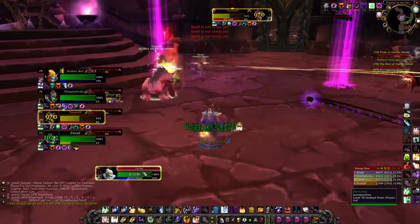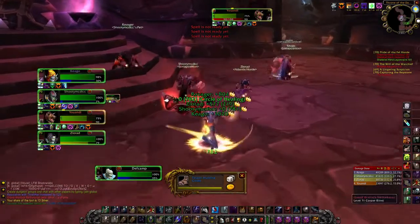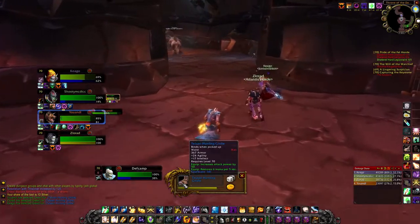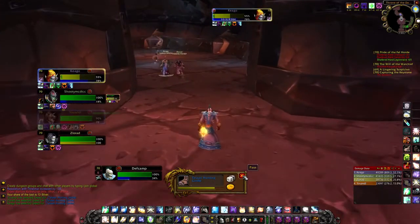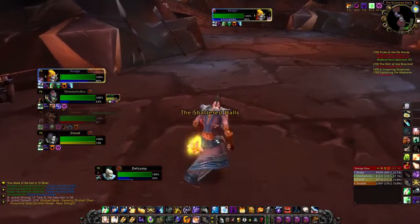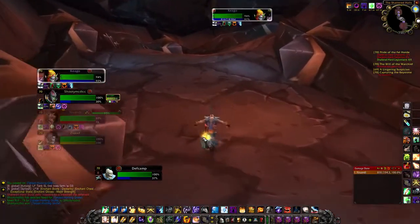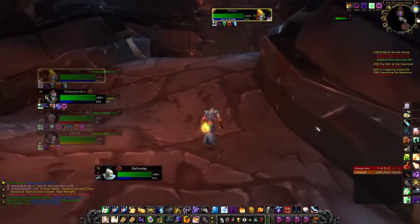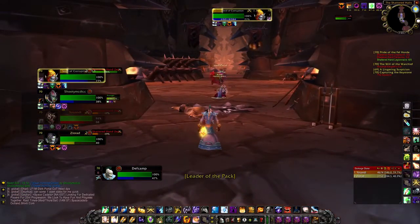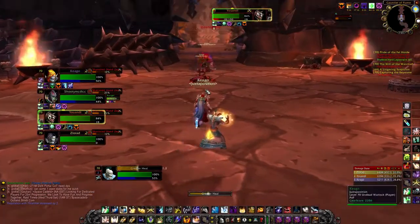The Rogue was struggling there — kept the tank up with Flash Heal and a couple Greater Heals and he was fine. A lot of bosses do whirlwinds. Sometimes the tank stays in it, sometimes they move out — moving out doesn't cost them much DPS. But DPS should always move out of whirlwinds. If they don't, as you saw with that Rogue almost dying, it's on them.